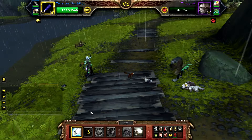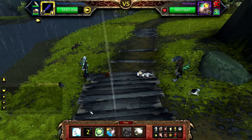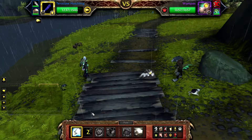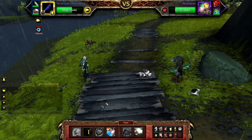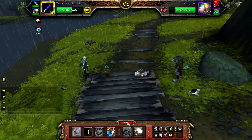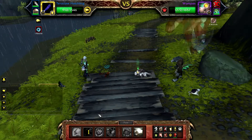Once Thrugtusk is defeated, Wumpus will enter the battle. Cast one Alpha Strike — this will do enough damage to make Wumpus use Hibernate on the next round. Cast Nature's Ward. If you get stunned, just pass and then cast Nature's Ward on the next round.